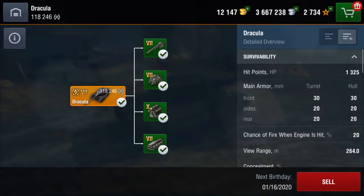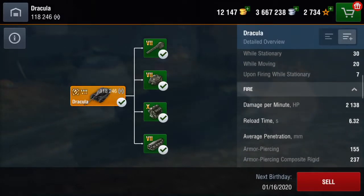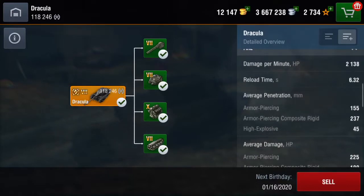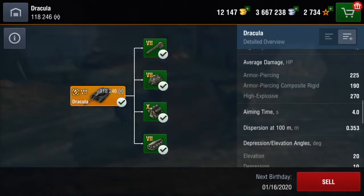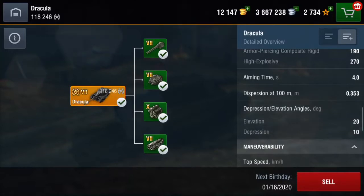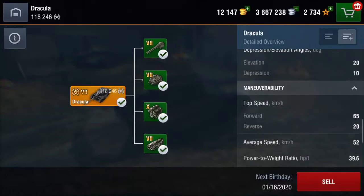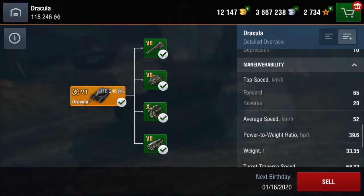We can go through the stats now. With the extra HP it has 1325 HP, it has no armor, it has 2138 DPM, 6.32 second reload, it has 155 millimeters of pen on its AP, 237 on its APCR, and its HE has 45. It's got 225 alpha on its AP, 190 on its APCR, and 270 on its HE. It has a four second reload and dispersion is at 0.353 with 20 degrees of gun elevation and 10 depression.